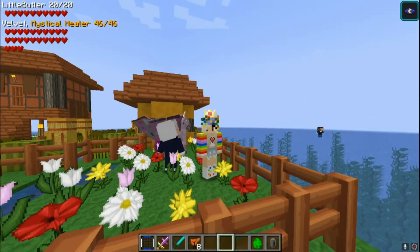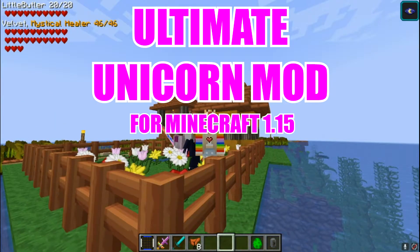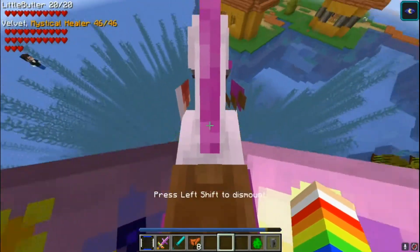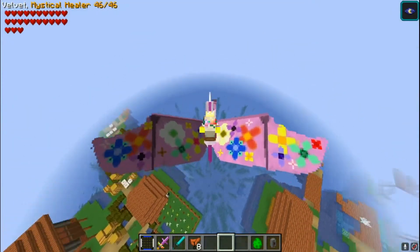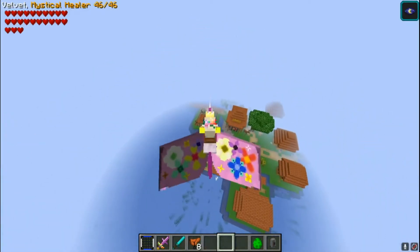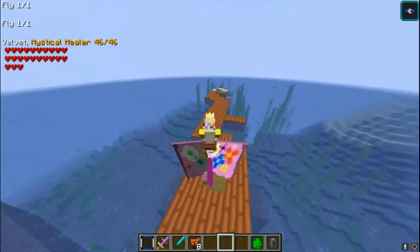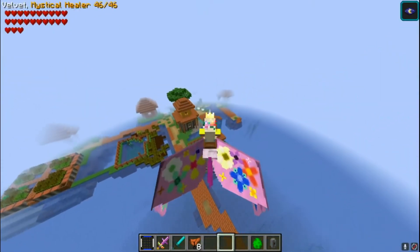Hi guys, today we're gonna be doing a bit of an adventure with all my unicorns. I've got a very good place to do it. I got this unicorn from a mod called the Ultimate Unicorn Mod, and it's for our version. We got it and thought it would be good for a video. This is my world and what we're gonna do is hang around with all my unicorns.